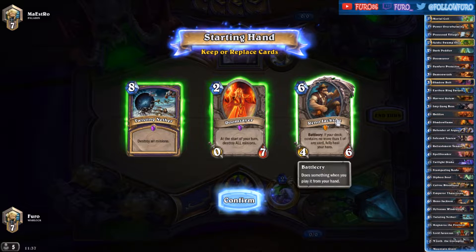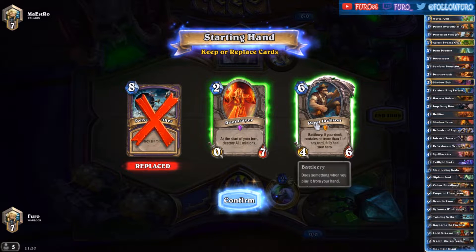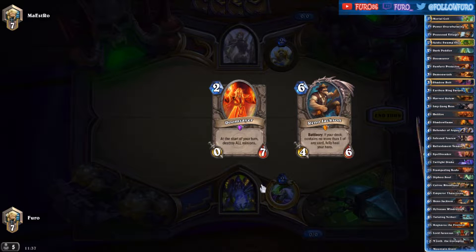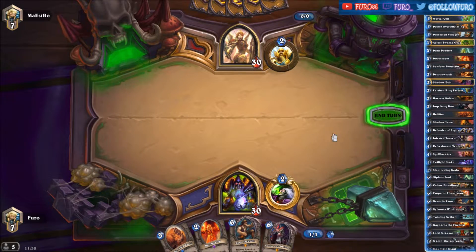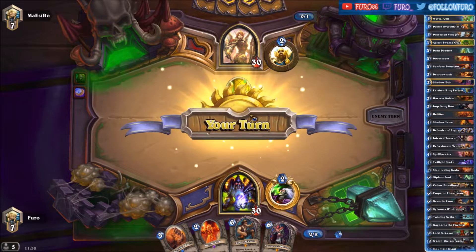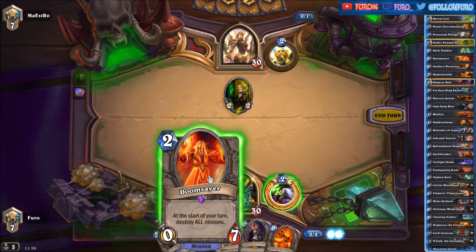We are going against the Paladin here. In most cases that's either a Control Paladin or the Divine Shield Paladin. We're definitely keeping the Doomsayer. If it's an Aqua Paladin we might want to keep the Reno Jackson as well. I guess we can still keep it — even if he's playing control he will be slow. Better to be prepared with the Reno than not. It's also possible that he's playing a murloc deck. There's a Knife Juggler.